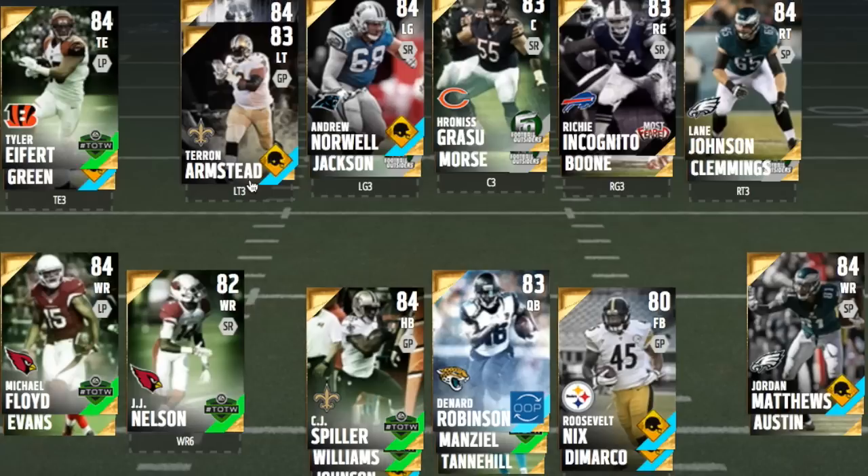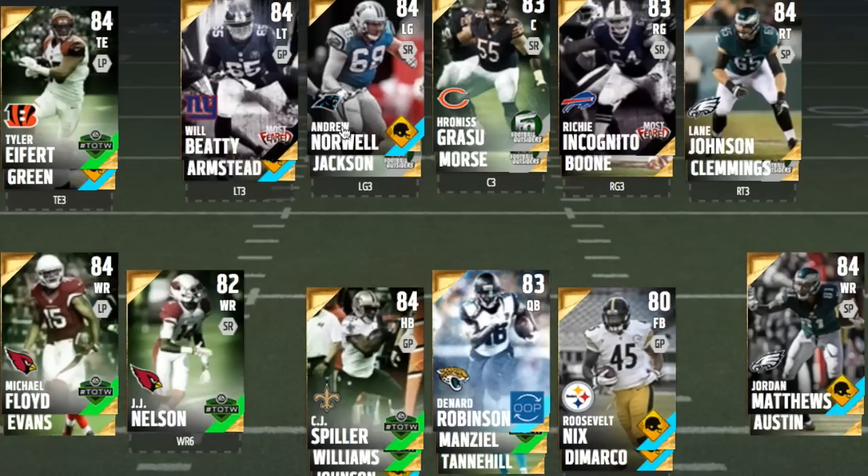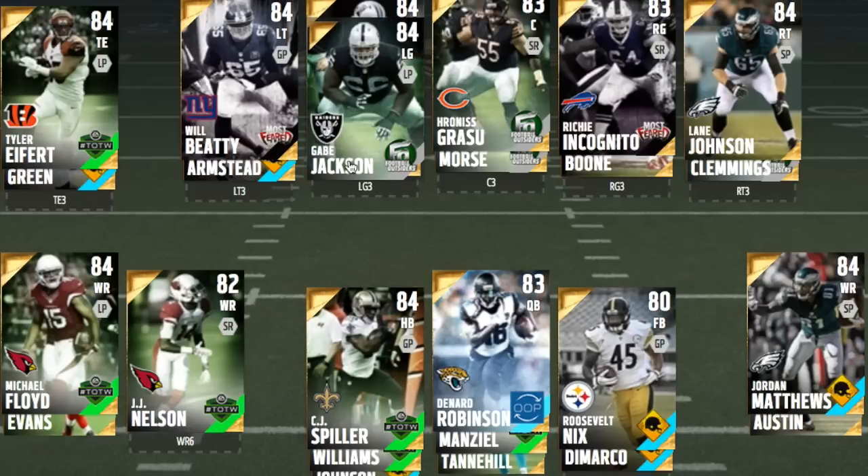At left guard, Andrew Norwell is more of a run-blocker than a pass-blocker, but he only goes for about 2,500, which is a very solid price for a starting left guard. If you'd like to spend a little bit more, you can get this Football Outsiders card, Gabe Jackson, for about 5,500 — very good run-blocking, 95 run-block strength, and 93 pass-block, so he's one of the best at that position.